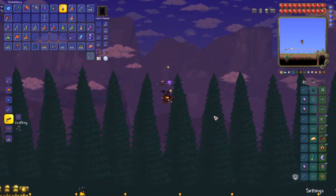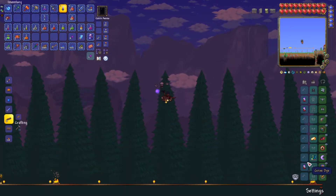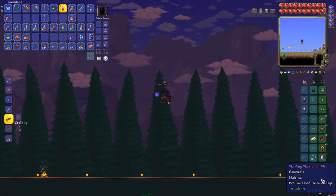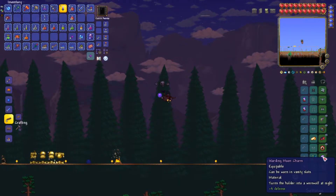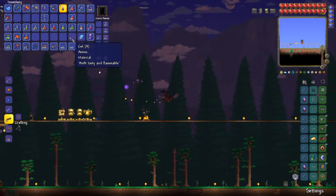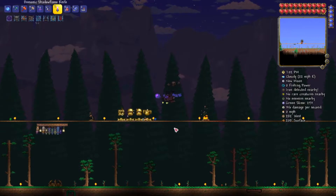Night is almost upon us. Since I'll be flying around on the Black Spot for most of the fight, I swapped out my wings for a Charm of Myths and swapped my Terraspark Boots for a Moon Charm. Most of my accessories are set to Warding, giving me up to 83 armor — with the Charm I should get almost 90, which is crazy. Everything is going to be just fantastic. We'll call forth the Twins, buff up, and hopefully handle them pretty easily.